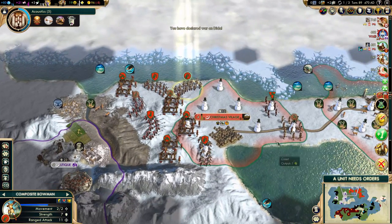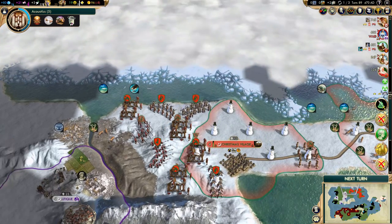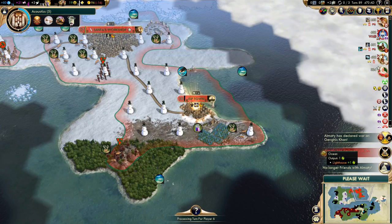We'll just wait here. I could build a road — yeah, west from Christmas Village, that makes sense. Alright, next. This should be interesting.